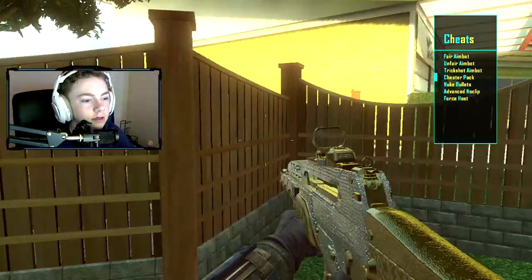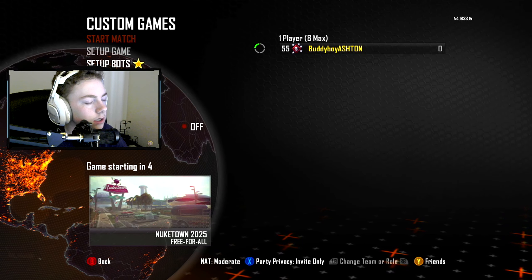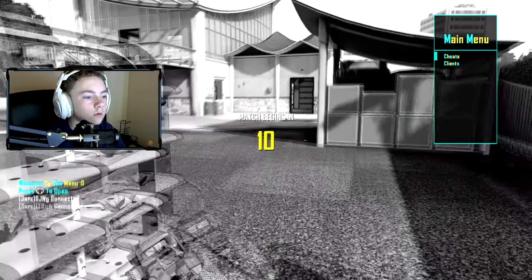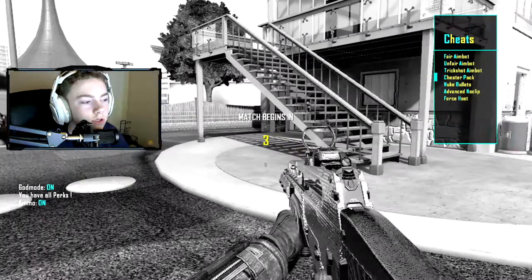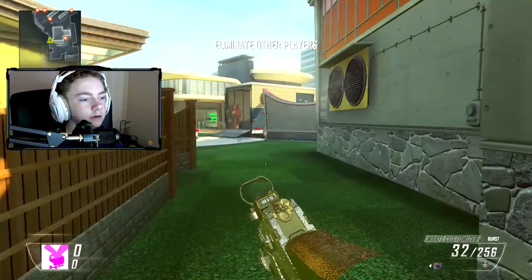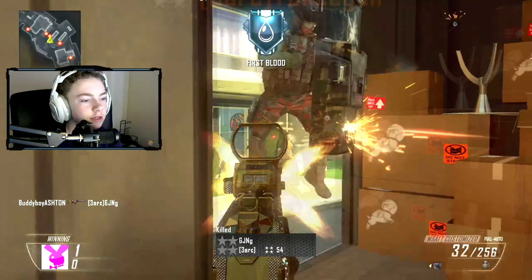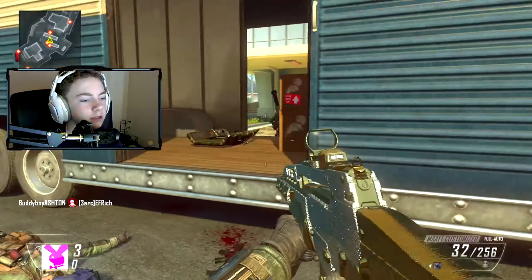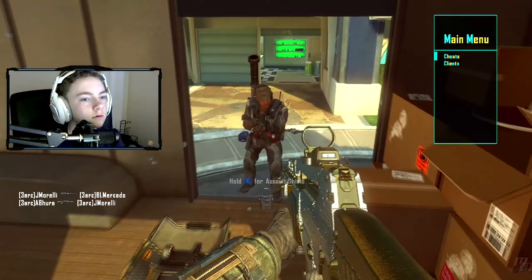We'll back out and spawn in some bots to mess around and see how everything works. Going to Bot Setup, putting in six — that's a fair amount. We'll start it and see what everything can do. All the bots connected. We go to Cheats and put on the Cheater Pack. There we go — we have god mode. Let's make sure that actually works. And it's B to close out of the menu. This is the coolest field of view thing I've ever seen — and it gives me unlimited ammo too. Literally no one could kill me.